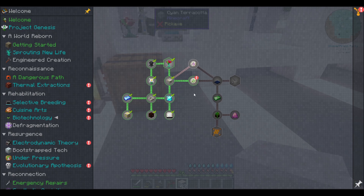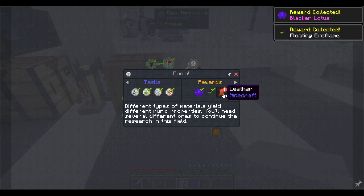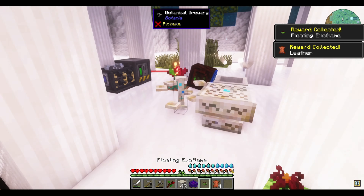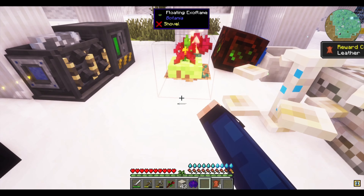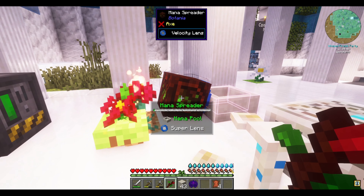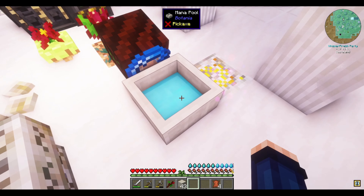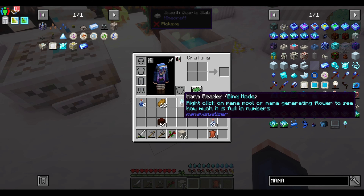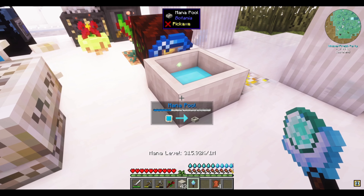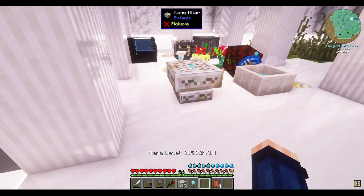We got another blacker lotus, a floating exo flame, and a leather. The floating exo flame — I'm gonna put you here and right-click onto that. Blacker lotus. How much mana do we have? We used up about 100k units — that's fine.